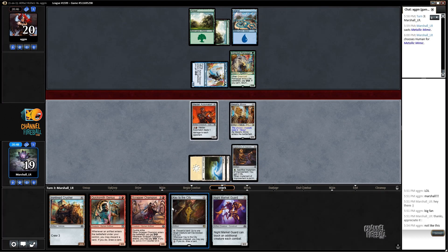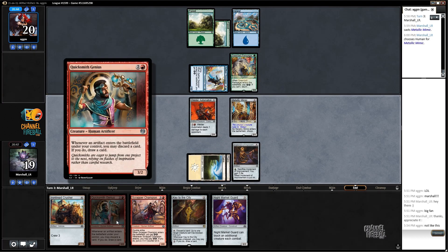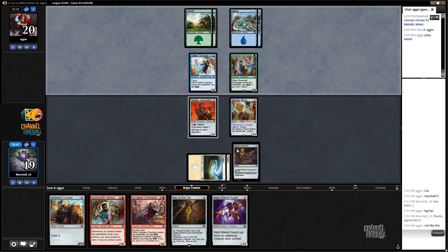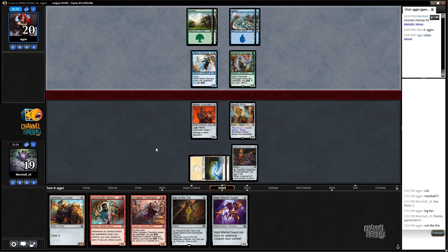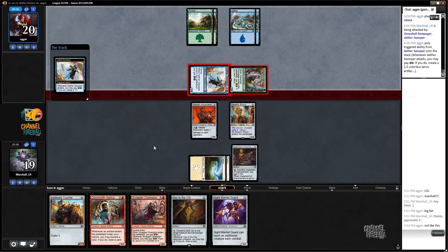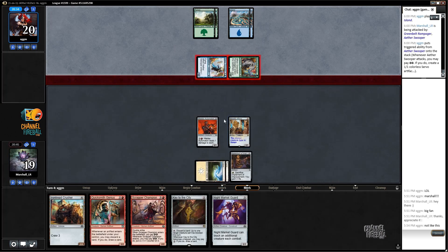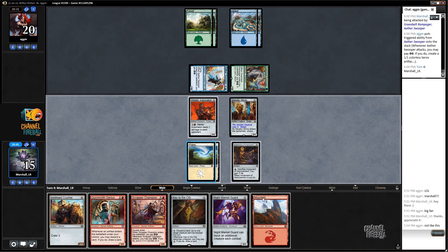If we draw a Mountain, I play Quicksmith Genius and it comes down as a 4/3, trading with Greenbelt Rampager. Then we're okay - I can crack this at some point, maybe the Champion comes down with the counter on it, and things look pretty good. As it stands we're going to take a bit of a beating, but I do think it's worth it to not double block here because of the trick we saw.